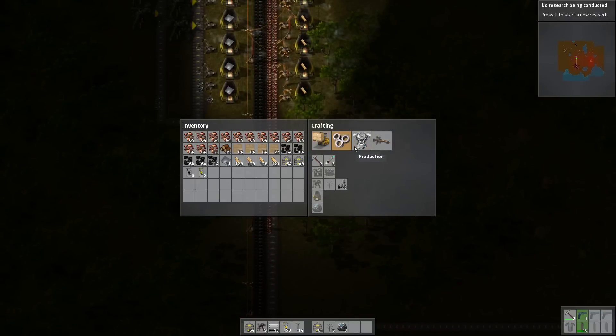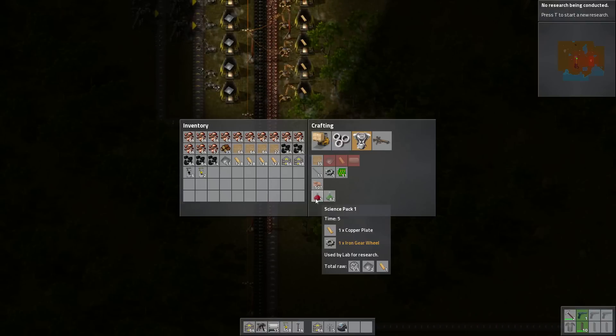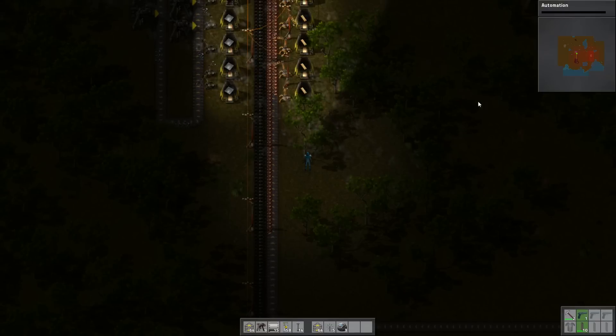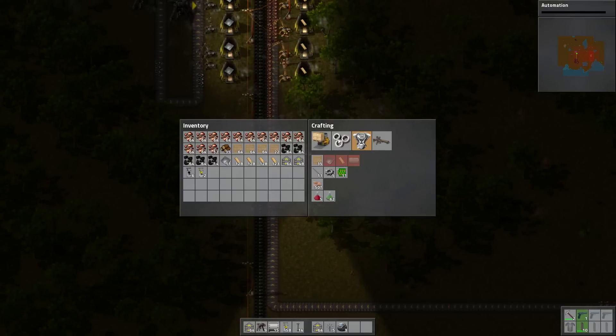Looks like we're no longer building stuff, so we should probably queue up some more. We can build science pack ones. Alright, so research — we need to build automation. We need 10 science pack ones and it takes 10 units of time to process it. So we can research this ourselves. Let's research automation. We're getting no progress in it because we can't actually build it — we need to build some science packs. So let's build science pack ones.